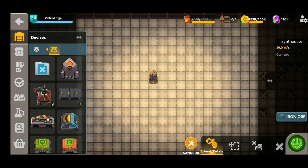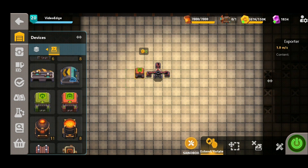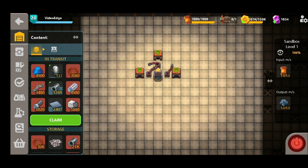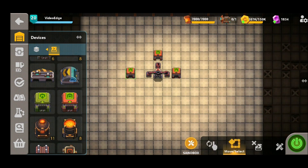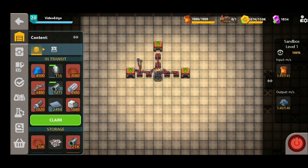Top tip number three is going to be all about the grabbers. If we build this first example we're going to use grabbers on either side of this synthesizer going straight into our exporters — we can see we're producing five iron ore per second with this method. However if you're wanting to get the most efficient output from your synthesizer, we're going to use two long grabbers instead of a single grabber, and we can see the production jump up marginally to 5.46. These are all small gains, but if you add them all together over the course of your factory build they can make some big differences to your overall outputs. So top tip number three is to always use two long grabbers instead of one grabber where possible.